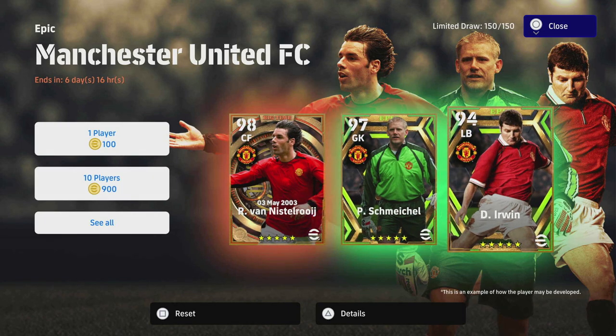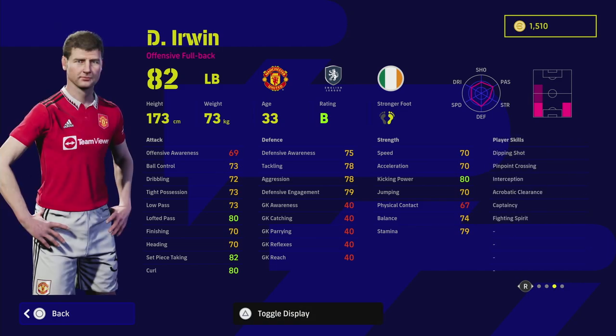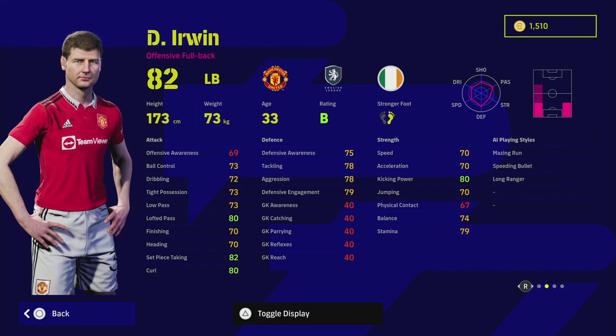We're going to start with Dennis Irwin, who's the left back. He only goes to a 94 overall — he starts as an 82 left back with 31 levels to go. I really like his card. You've got Interception, Acrobatic Clearance, Captaincy, Fighting Spirit, and Pinpoint Crossing, as well as Amazing Run, Speeding Bullet, and Long Ranger. I feel like he should have had Early Crosser, and I also feel like he should have been able to play left midfielder as a primary position. People forget how good Irwin was on the ball — he was absolutely insane.